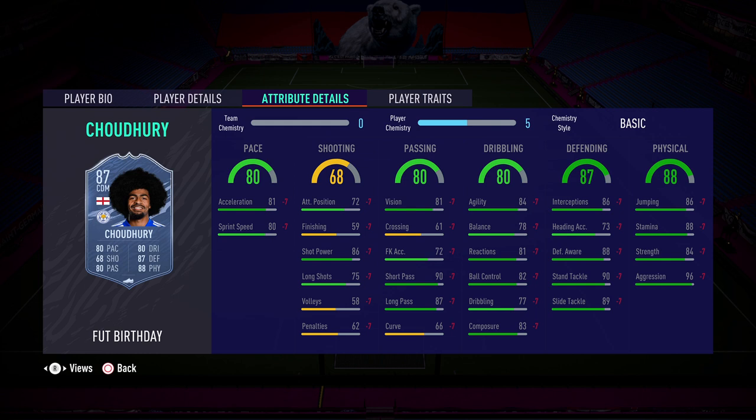Decent enough agility: 84 agility, 78 balance, 81 reaction — all in the 80s. 77 dribbling, so it's good without being unreal. 87 defending, which is where it starts to get a bit nicer: 86 interceptions, 88 defensive awareness, 90 stand tackle, 89 slide tackle. And physical — really nice jump, decent strength, and 96 aggression.